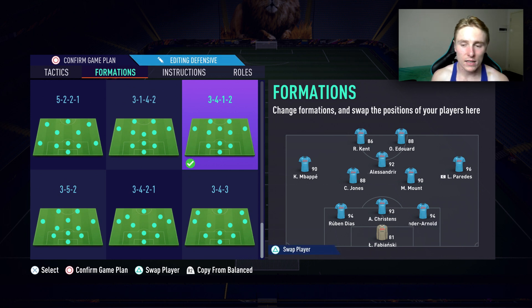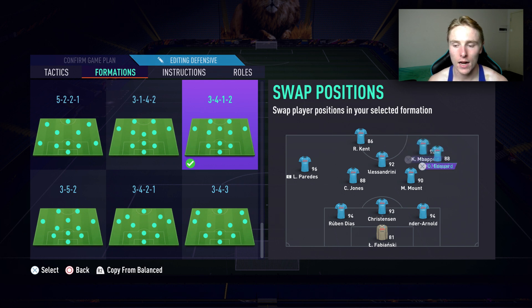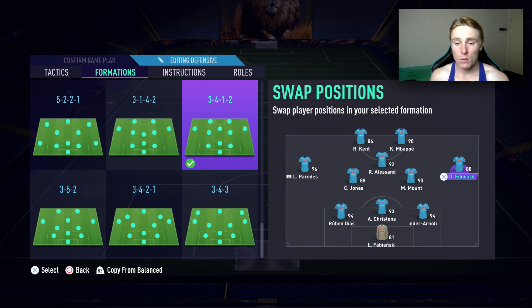The reason I use the 3-4-1-2 is because it's quite attacking but also quite defensive when you have the right player instructions. For this example, let's say Paredes — the right back from PSG — has been sent off. What I usually do is place the player who fills that gap on the left mid position. Specifically, I want a right-footed winger there to make crosses, and for me that's Odegaard on the right mid position. Obviously I'll have Mbappe up top as well. So this is my formation.